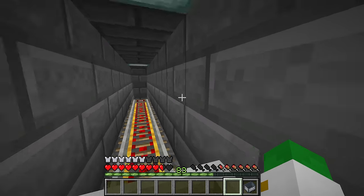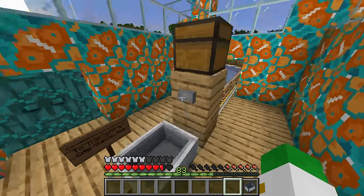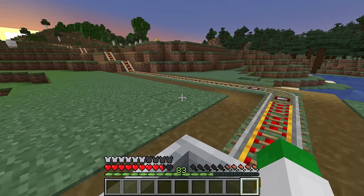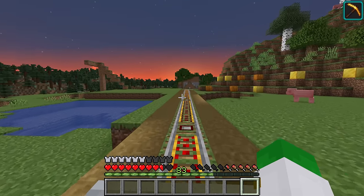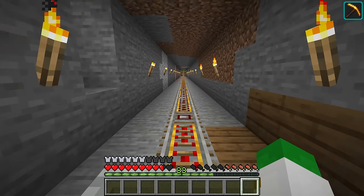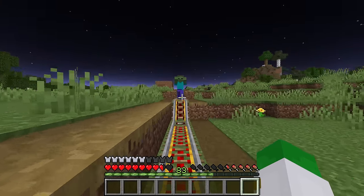From a station you can continue on to other areas — signs pointing to the central city station, the north central village station, and so on. The key is making the system fairly easy to use. Also consider cool automations like having minecarts broken by cactus or automatically dispensed by dispensers. It's a good idea to decide what kind of configuration you want before building the track.